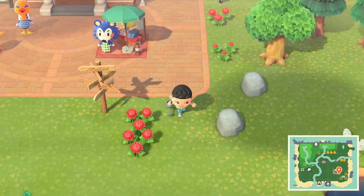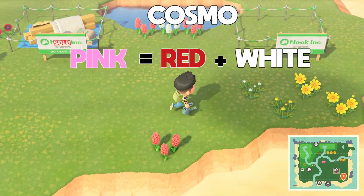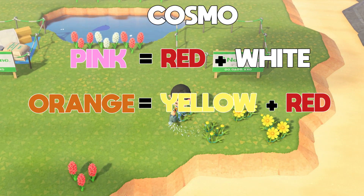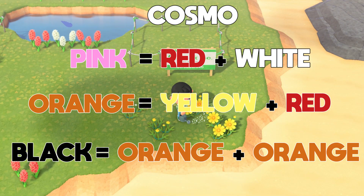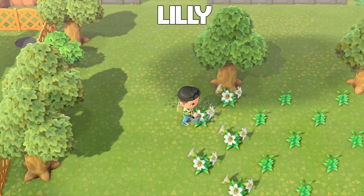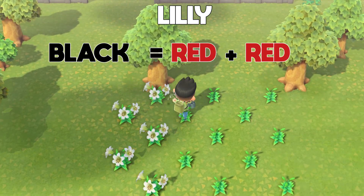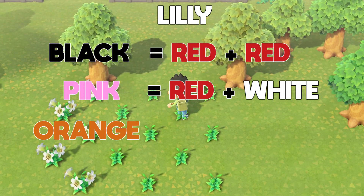For the cosmo there are three possible combinations. The first is pink, made from a red and a white. The second is orange, made from a red and a yellow. And the last is black, made from two oranges. Next we have the lily, which also has three possible combinations. The first is a black lily made from two reds. The second is pink, made from a red and a white. And the last is orange, made from a red and yellow.